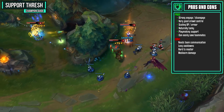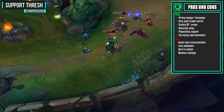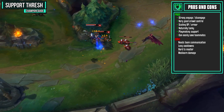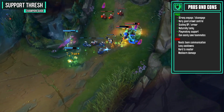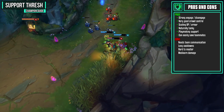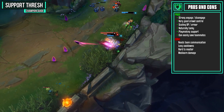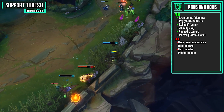For your last pro, Thresh even has a lantern that can easily save his teammates. If they're caught in a bad position and you are behind them, simply throw it out and they can grab it to jump towards you. However, Thresh needs team communication — your team really has to be on the same page to use your lantern effectively and follow up on your hooks. You have some very long cooldowns and since you are pretty skillshot oriented, you're pretty hard to master.